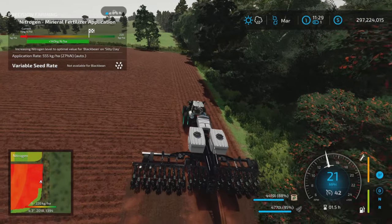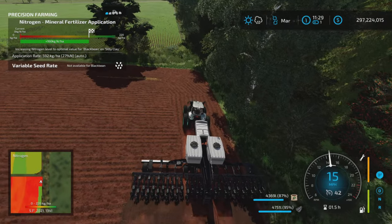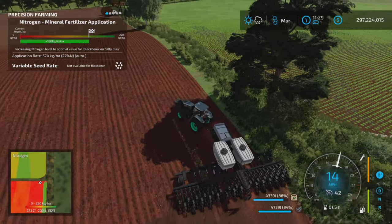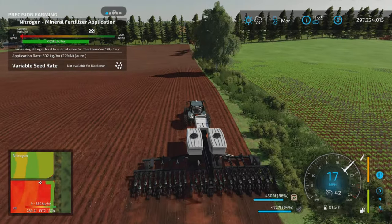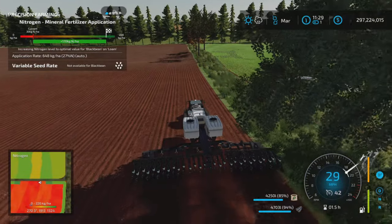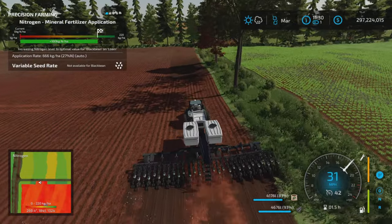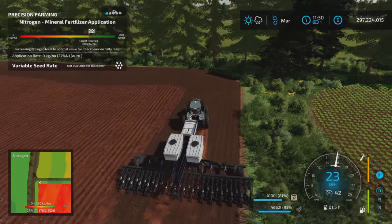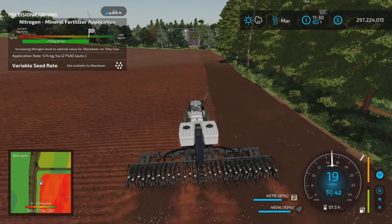I've fiddled with this - some players say if you plant direct drill and then immediately spray herbicide right after planting, it helps. You will have to do it manually if you do that. But it's not going to do anything on this field because we've plowed it, so we won't get any weeds here anyway.